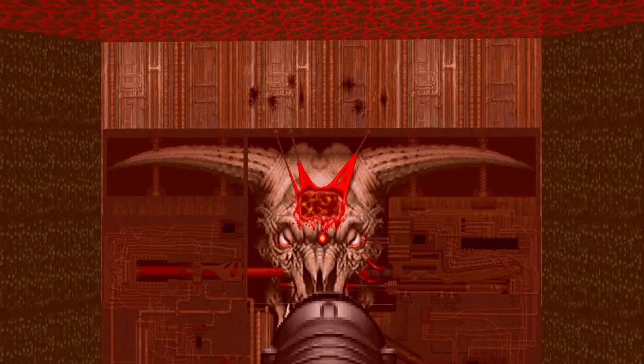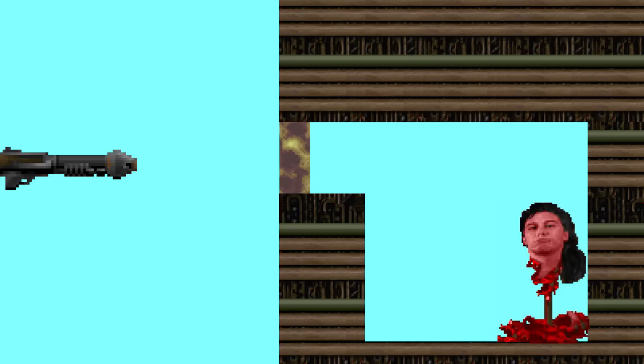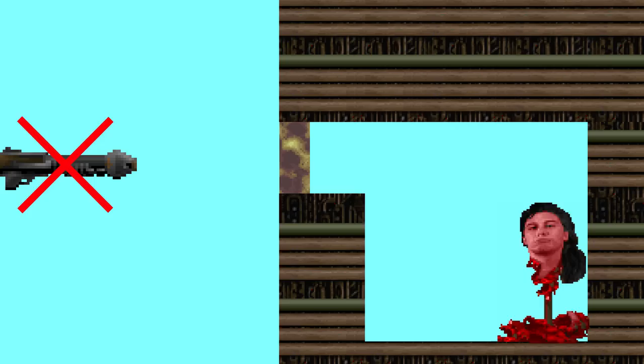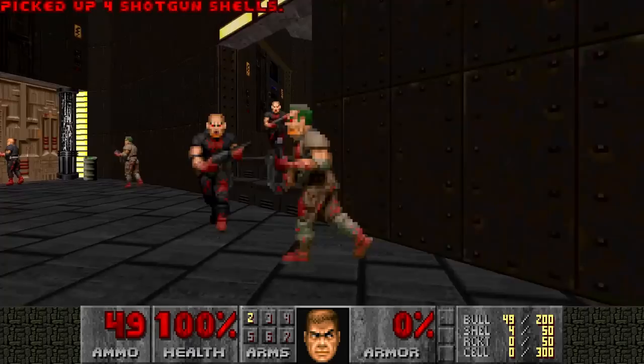But that's beside the point of this video. In this video, we want to know: how can the Icon of Sin be beaten the pacifist way? The normal way is, of course, shooting rockets at the brain of the monstrous-looking wall. The rockets go through the fake wall and explode, dealing area damage that kills the Icon of Sin. But for the pacifist challenge, shooting rockets is not an option.